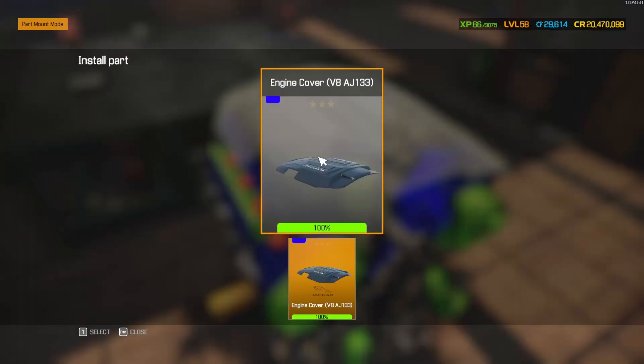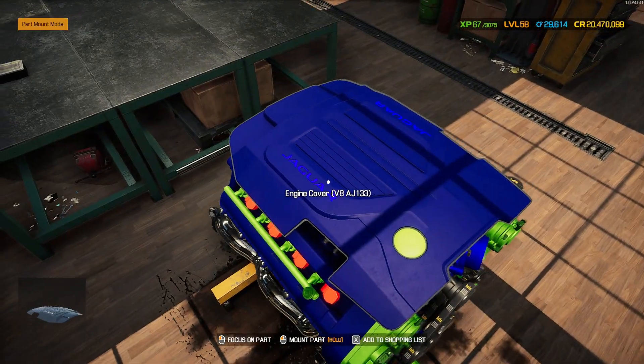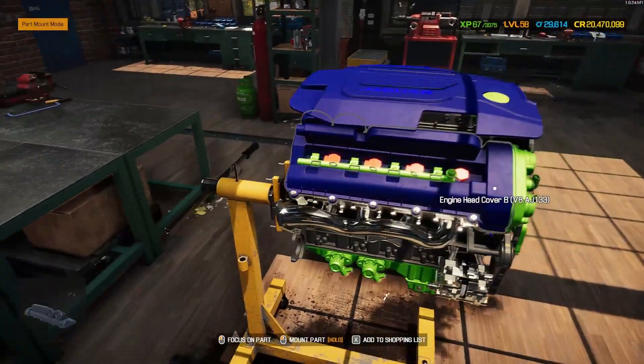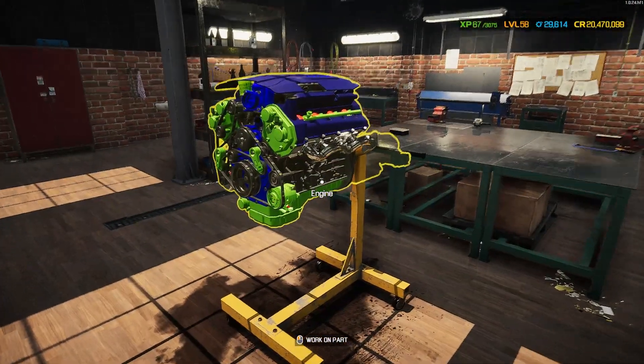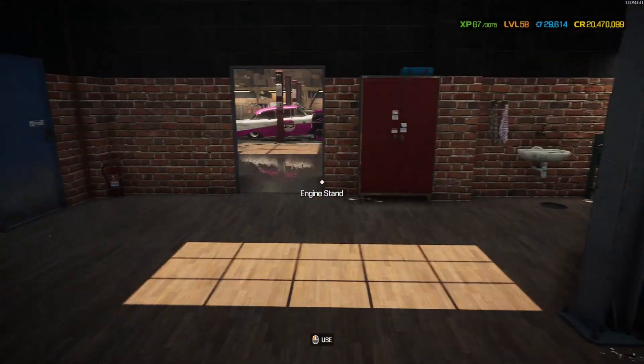The last piece to go on is the top cover in blue — same blue as the engine heads with a lighter blue just on the lettering. And that is this beautiful Jaguar engine all finished, looking absolutely incredible. I am very, very pleased with that. Let's get it dropped into the sports monster truck.